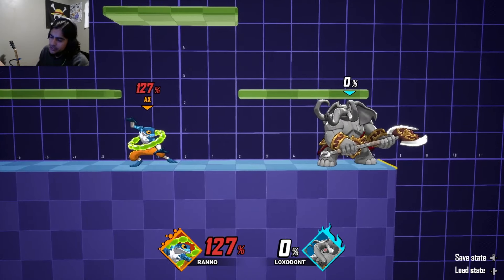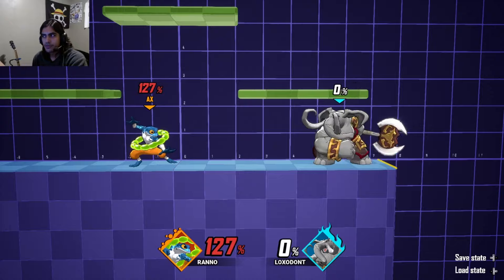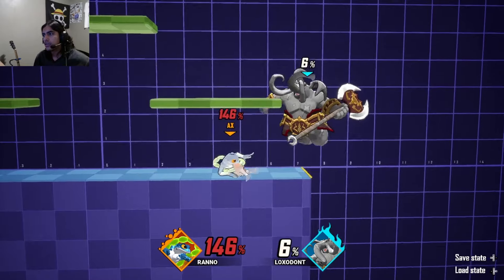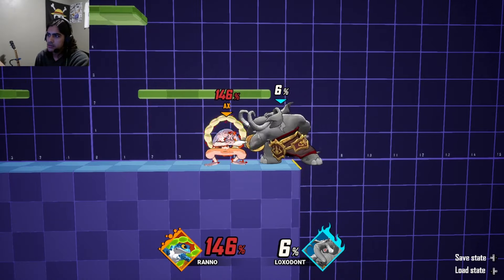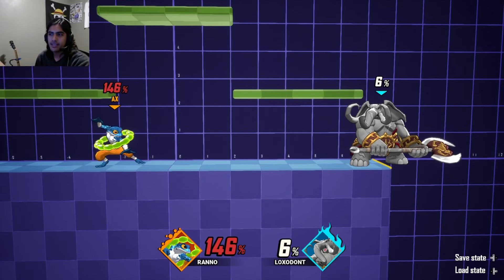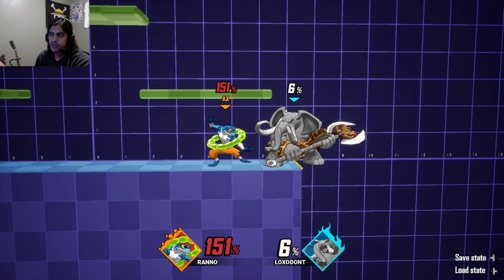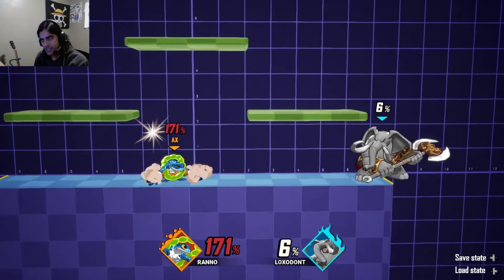One defensive option I didn't know about: everyone has a parry. You have to time it perfectly by pressing two buttons at the same time right as the attack lands. If you get it, you land a perfect parry and can act out of it immediately, usually putting your opponent in a hitstun animation. Be careful though — your shield is very laggy after a failed parry attempt, so you have to time it right and not press it too early.